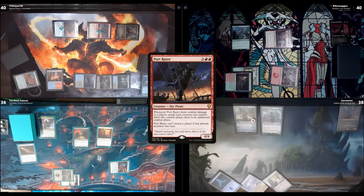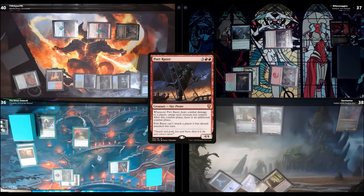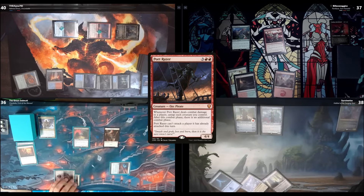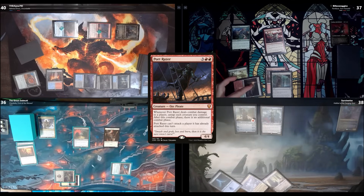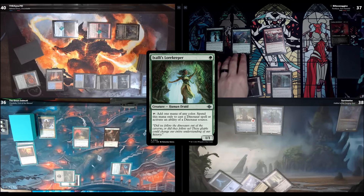Upkeep, draw. I'll play Rogue's Passage and pay one to play Lore Keeper — basically a mana dork for dinosaurs or their activated abilities. Spencer's wide open for business. Yeah, we're all going to haul on you, Spencer. I'll swing in with Curious Altasaur at Spencer for two damage, draw off the combat trigger, then pass.